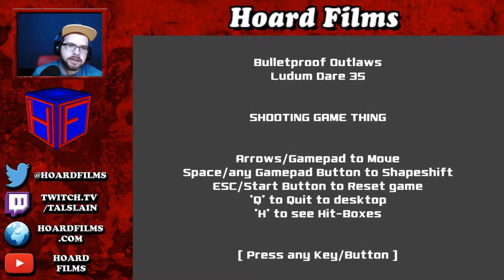Hello and welcome back guys. This one is called Shooting Game Thing. Bulletproof Outlaws, because it looks like it's the next thing. Arrow keys or gamepad to move, so we're going to be using the arrows. Space to shapeshift, escape to reset the game, Q to quit, H to see the hitboxes.